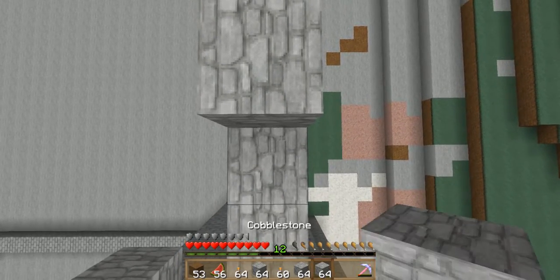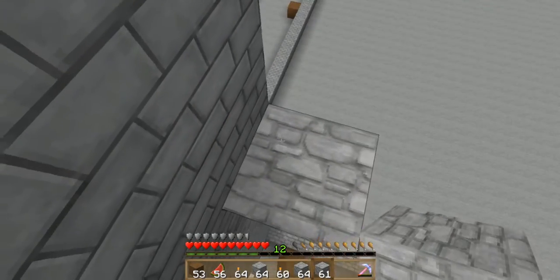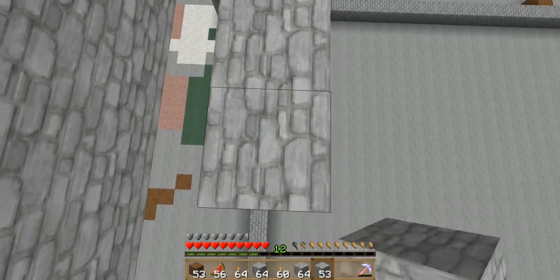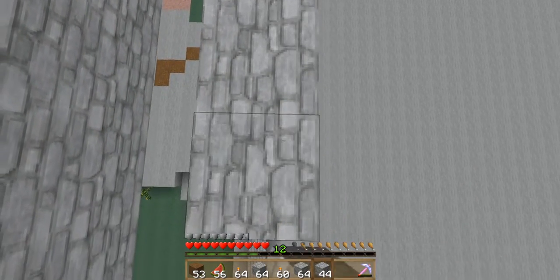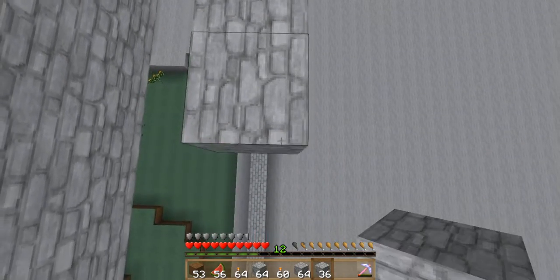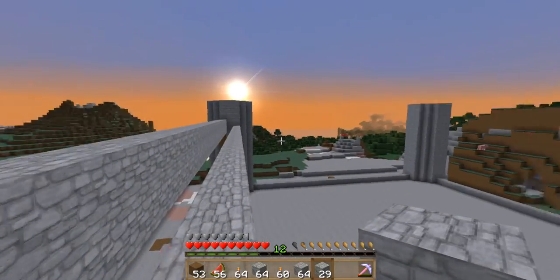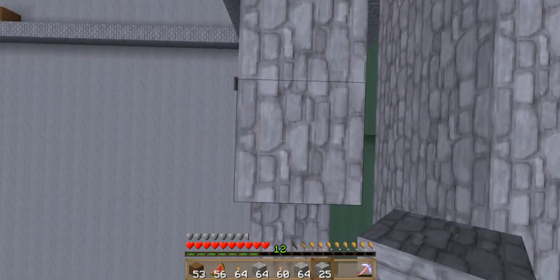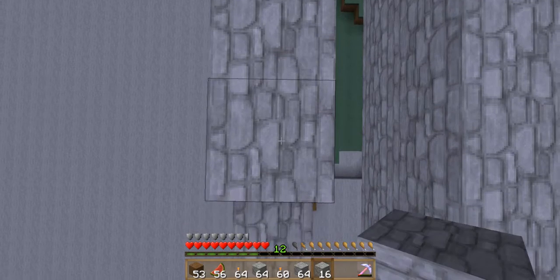About two stacks — it's a little over two stacks. So it's gonna be four stacks total, two from each two pillars. So four stacks times four — that's about how much cobble you're gonna need for this part. You're gonna need two stacks and two.